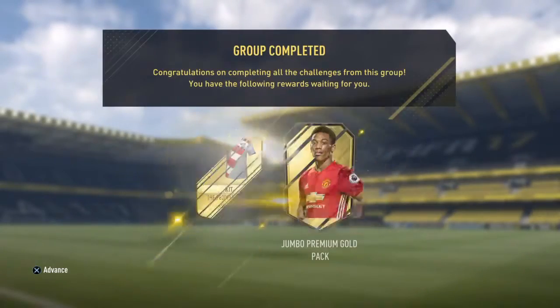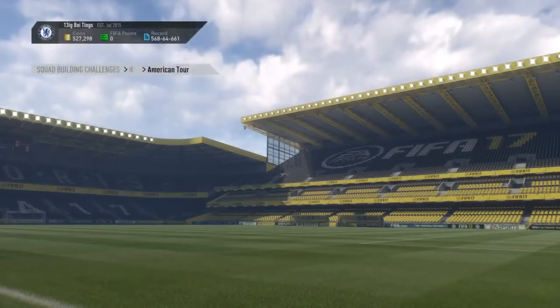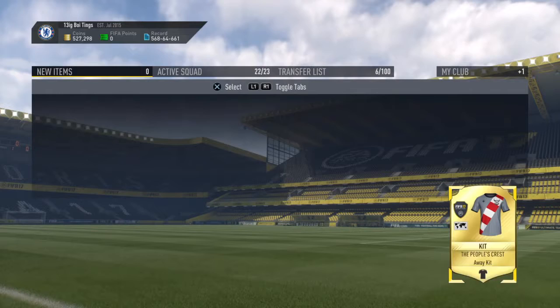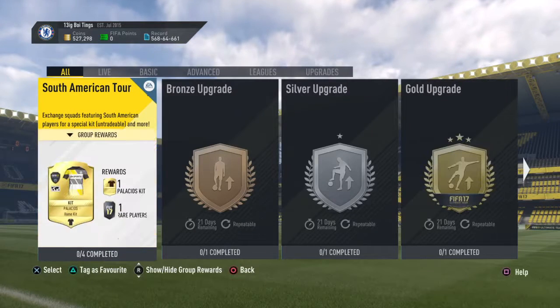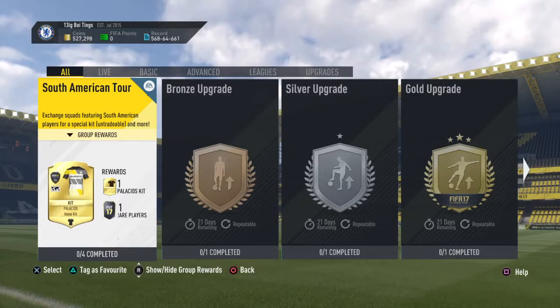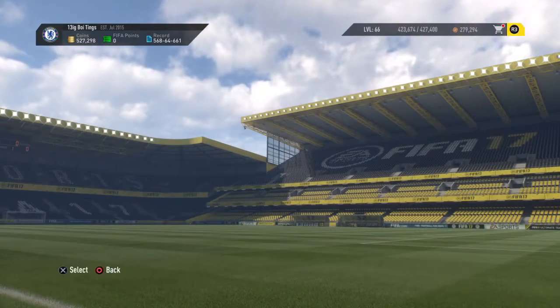We get a kit that looks pretty nice - I'm not going to use it but it looks pretty nice. The MLS thing was the people's crest, but it's like the away version of it or something.